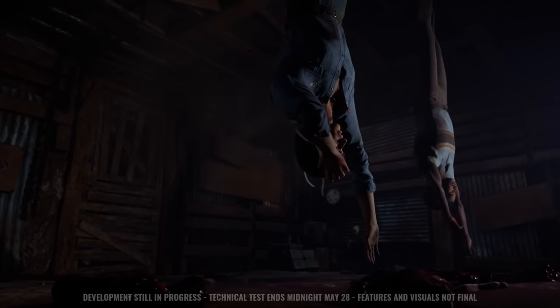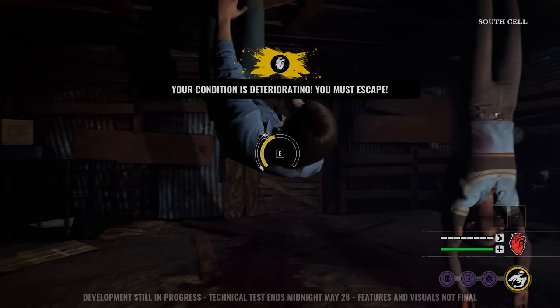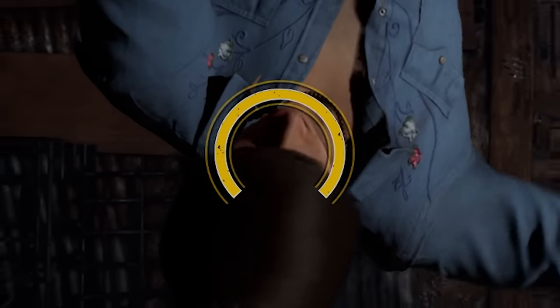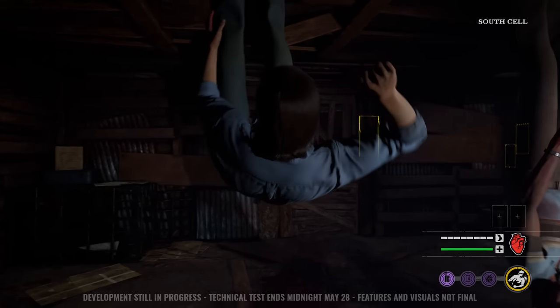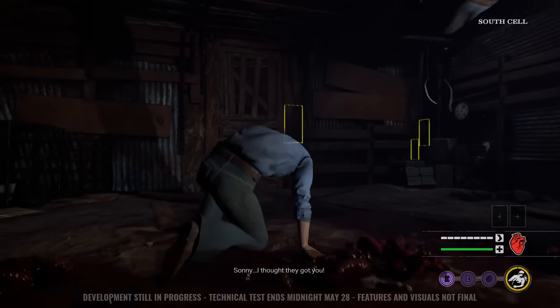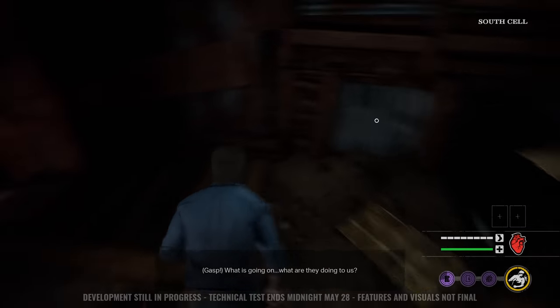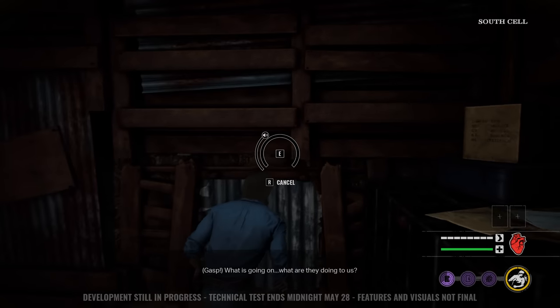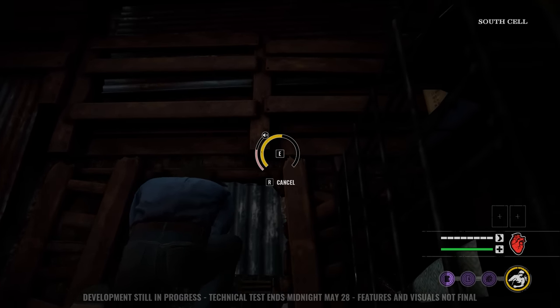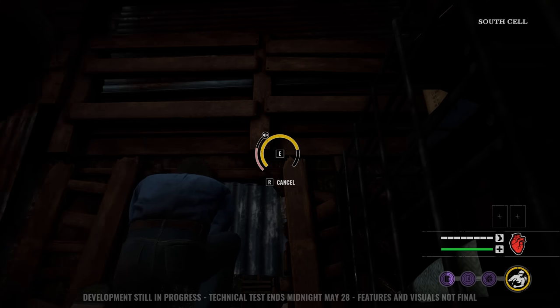Alright, so we spawn in hanging upside down here, and we can struggle to escape. We want to make sure that bar on the left doesn't reach red of the speaker icon, because then we create a loud noise notification and the killers can see our location. So we want to make sure anything with that little speaker icon, we do it really quietly and take our time with it. If we do it too fast, we're too loud and we get caught. That was really close, we nearly hit it.